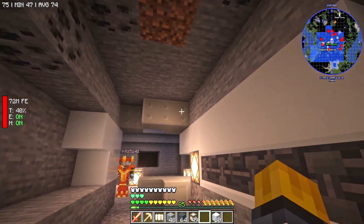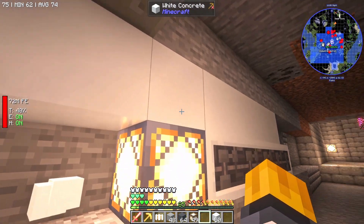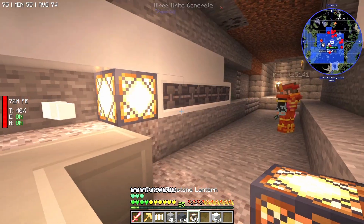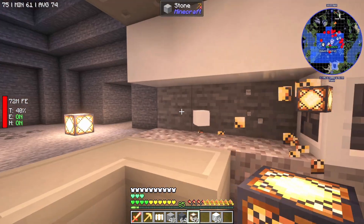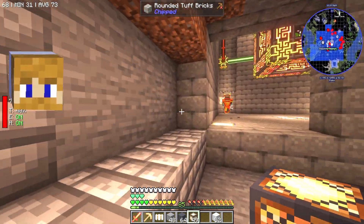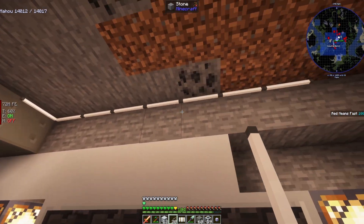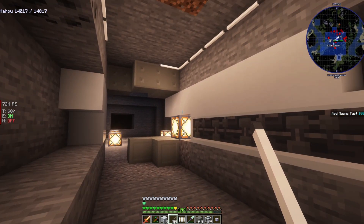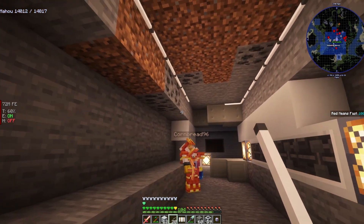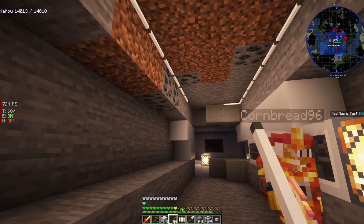Something like this - this being the ceiling, this the floor, and concrete on the sides. We'll need some lamps in here too. There's actually some cool lighting I want to show you. Oh wow - edge lighting! I like that a lot actually.